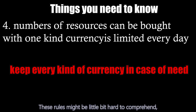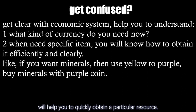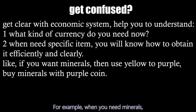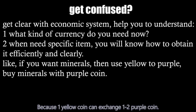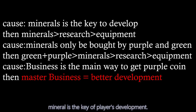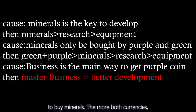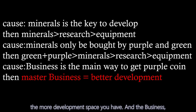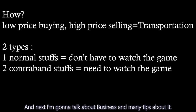These rules might be a little hard to comprehend, but understanding the relationship between currencies will help you quickly obtain a particular resource. For example, when you need minerals, exchange yellow to purple and buy minerals with purple, since one yellow coin can exchange one to two purple coins. Mineral is the key to player development, and green and purple coins are the two best currencies to buy minerals. The more of both currencies you have, the more development space you have. Business is the main way to get purple coin, so master business and you get more development.